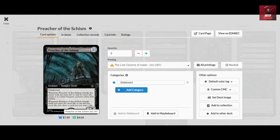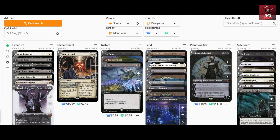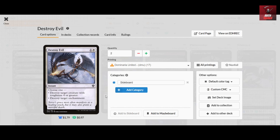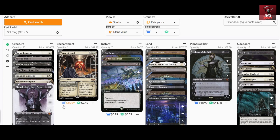Preacher of the Schism is for midrange and control matchups — it generates tokens on its own and provides good card advantage if you have the most life or are tied for it. Event Interrupter helps against counterspell-heavy control decks — it can exile a target spell, and spells your opponents cast from graveyard or exile cost two more. It's also a flash flying attacker. We also have Duress alongside the bats, Destroy Evil for the Esper matchup to kill Raffine, Wedding Announcement, and other enchantments, and an additional Cut Down for aggro matchups.